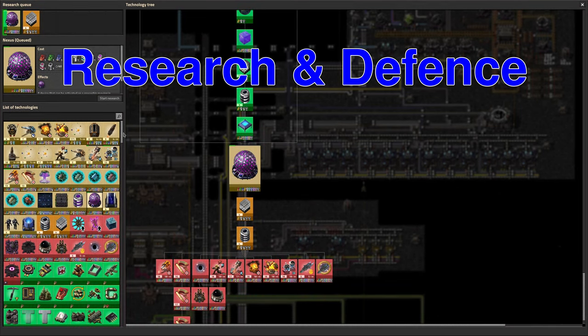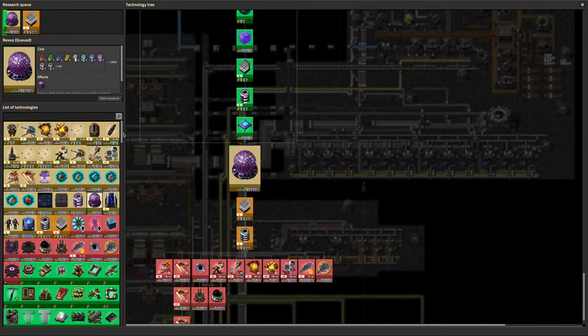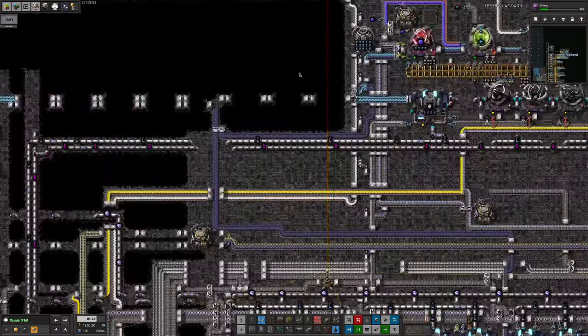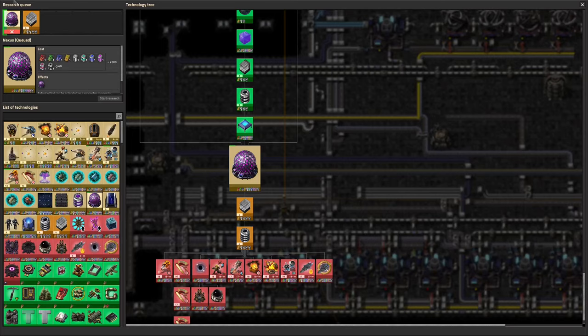This brings us to research. We're currently trying to complete a research that requires Deep Space Science 3, and we weren't making any because the Tesseracts ran out when the Arcosphere system was turned off. We've done a bit of that research and have also done the Energy Shield Mark 5 research, so we can now make those shields - though they're horrendously expensive.